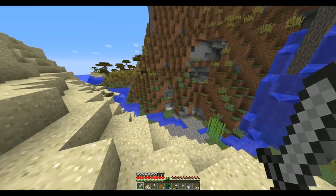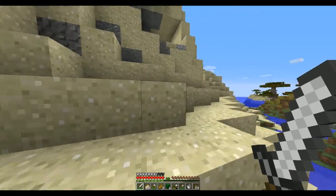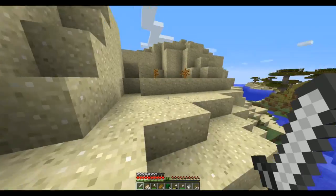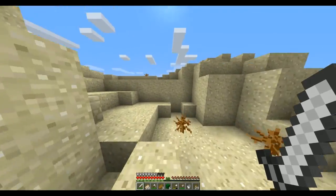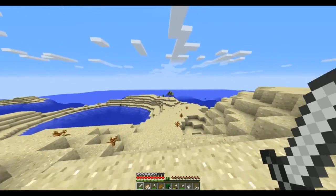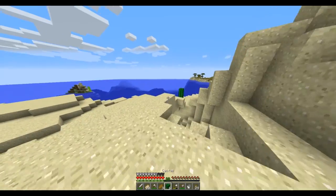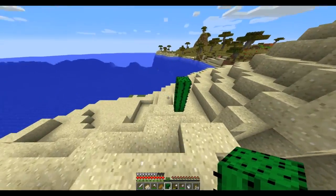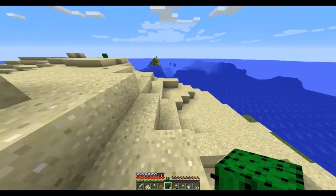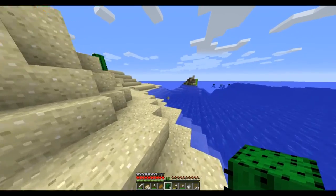But it doesn't help us with what we need right now, which would be sugarcane and clay. I think I saw a bit of sugarcane off out this way — yeah, right over there. So we're gonna grab that and the cactus on the way, and then we've got to hunt out here for some clay. We'll check the riverbed as well.